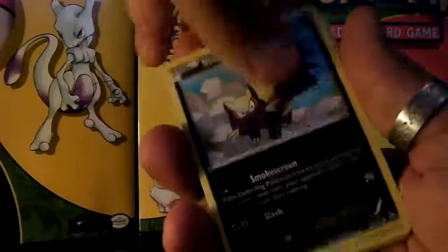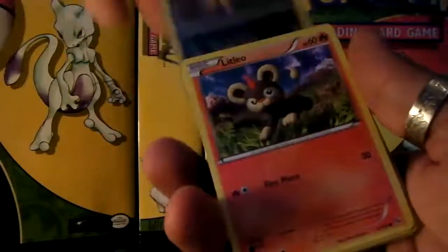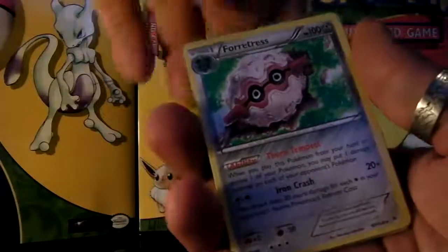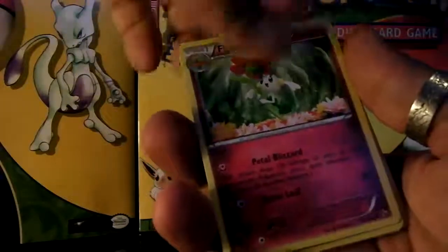Next pack: Geodude, Litleo, Blastoise, and a Forretress rare, a Starmie, Megaphone, Violet, and a Protection Cube.